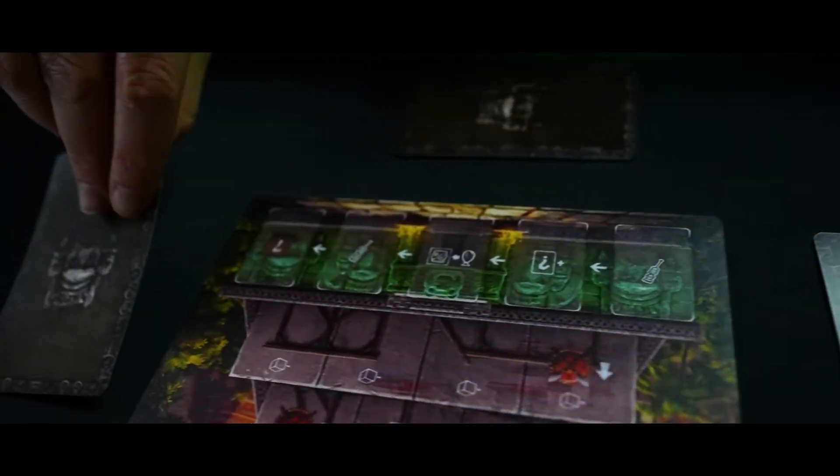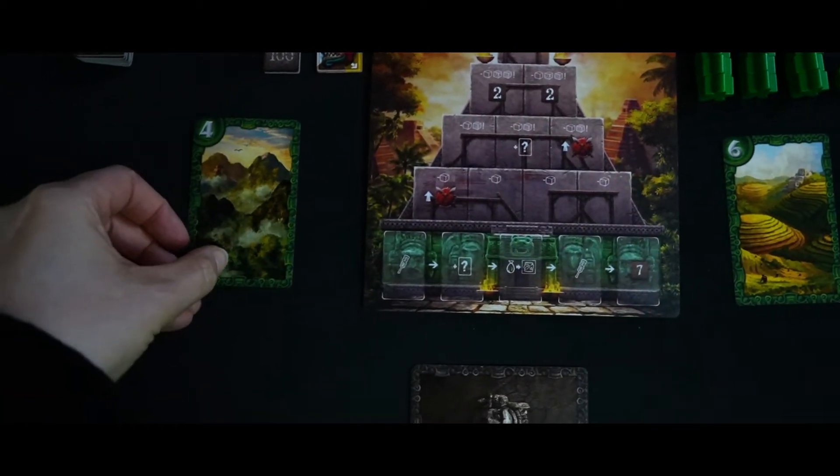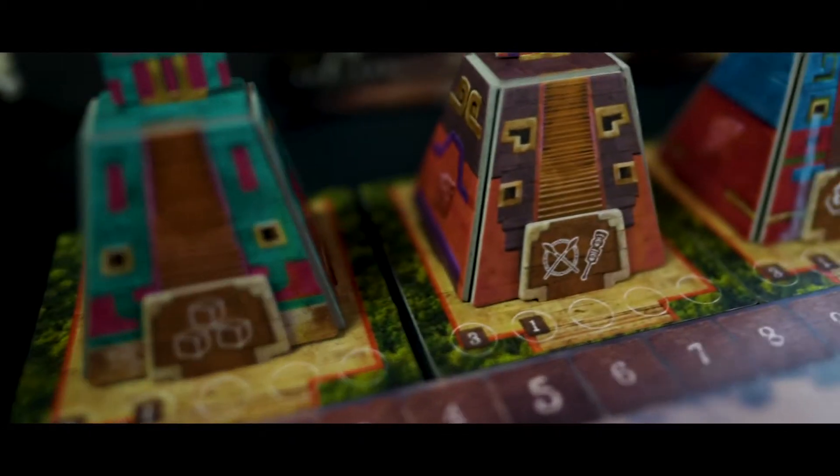In Ahau, each round begins with a movement phase, in which each player chooses two cards and plays them face down. The right one represents the strength value, and the left represents the region in which you wish to visit. Once all players have played their cards, it's time to reveal.